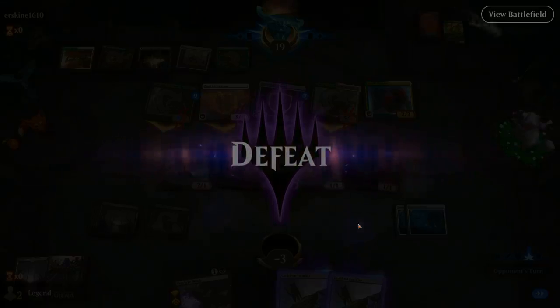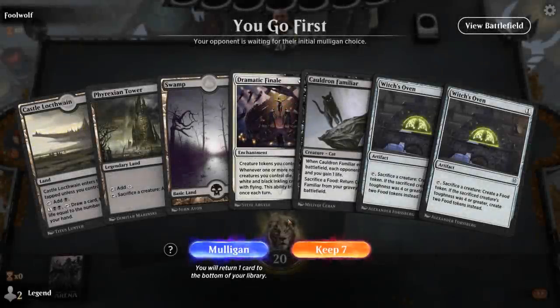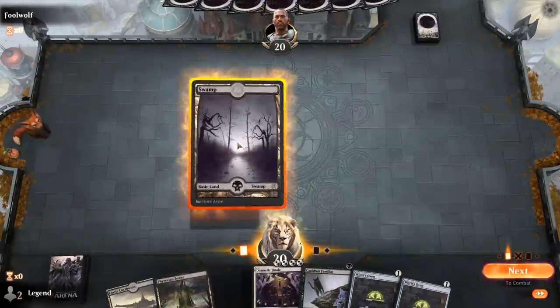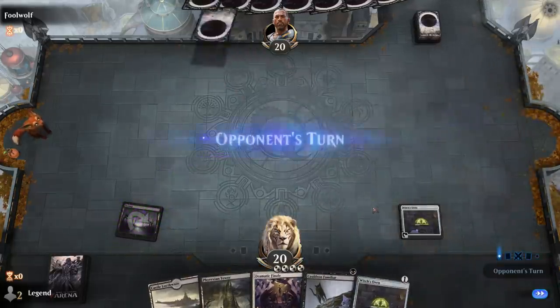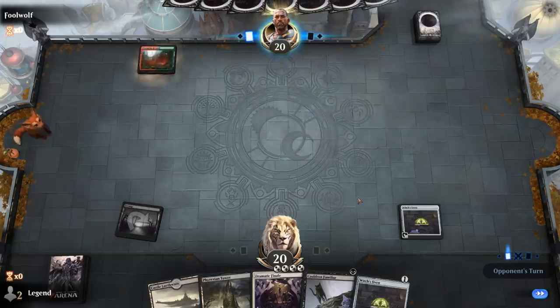We're on the play with a pretty exciting hand: double Witch's Oven with Cauldron Familiar. We'll play Oven first just in case of a Pillar of Flame from the opponent. We can even ramp out Dramatic Finale, which will generate an Inkling.